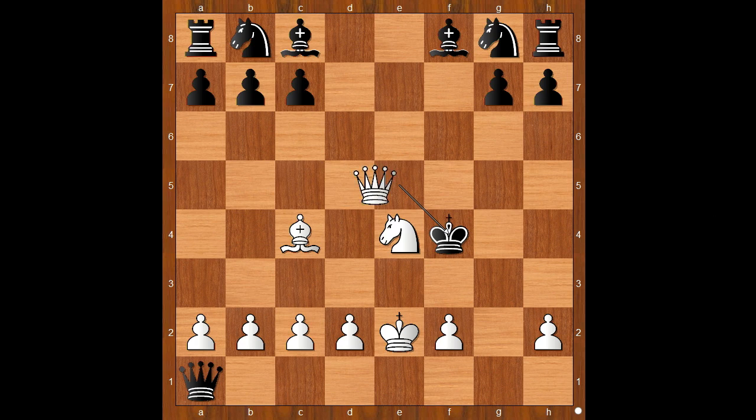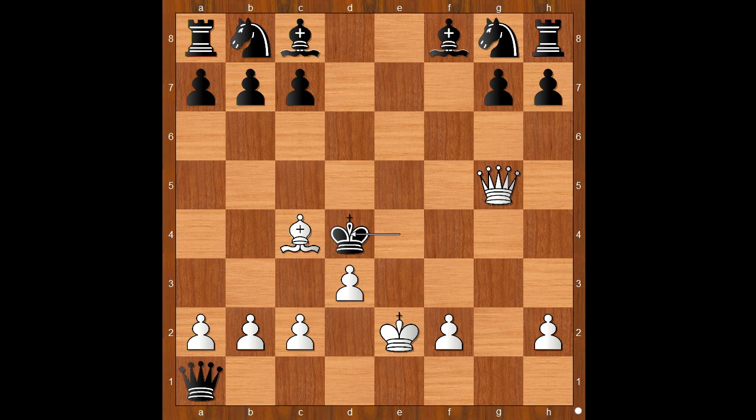What would you do in this position if you had the white pieces? Max Lang played queen to g5 check — sacrificing the fifth piece. King takes knight. Then d3 check, king to d4. White to move, and there are two checkmate-in-one options.